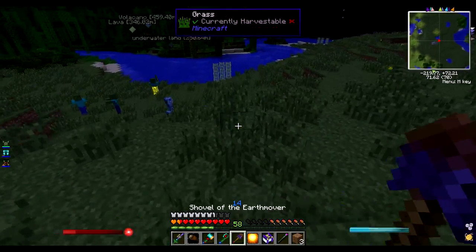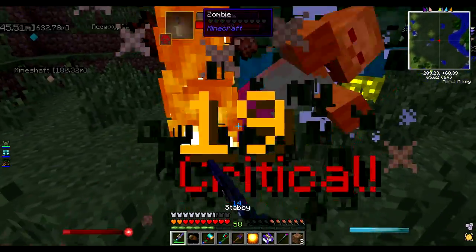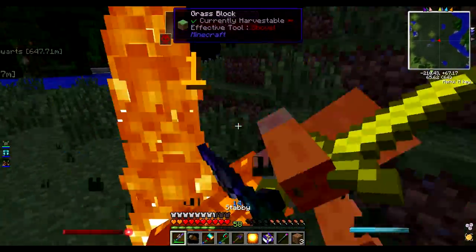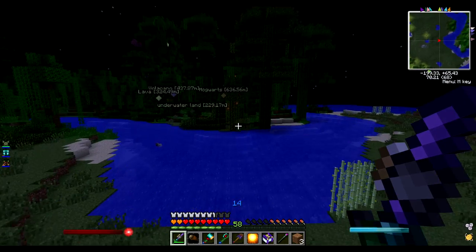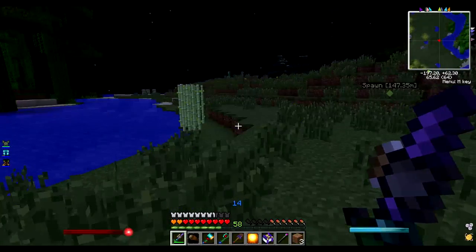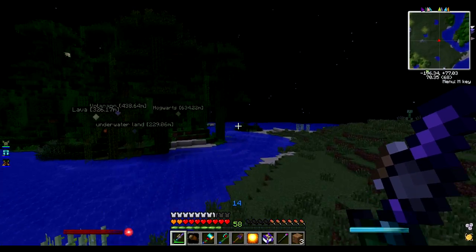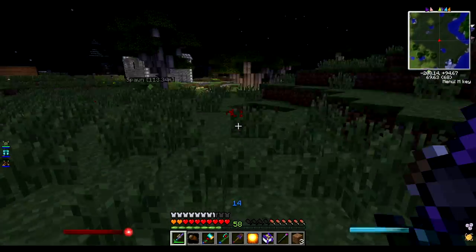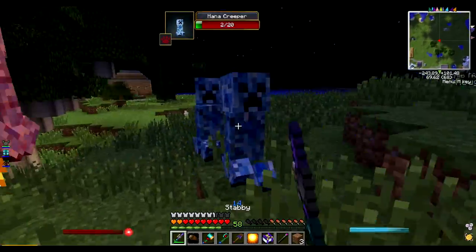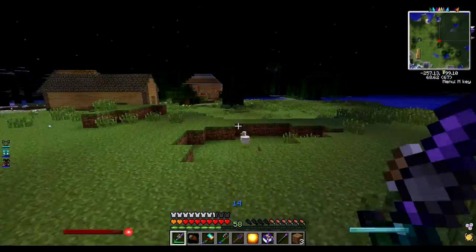Yeah, there's a zombie - there's a few zombies over there, and a mana creeper. I can basically one-shot most things or two-shot things and stuff. Over there is a massive castle dungeon and a witchwood forest and a load of volcanoes. There's a lot of volcanoes over there, but witchwood is amazing - it's like the purple wood on that house over there, if you can see.